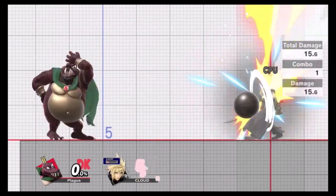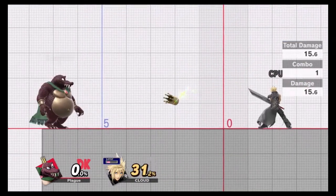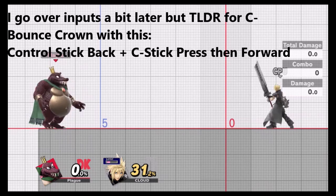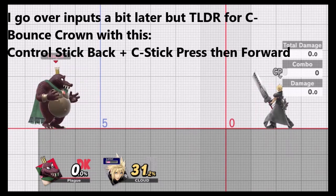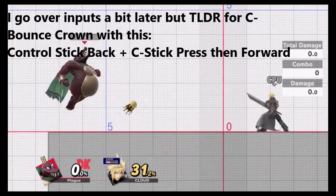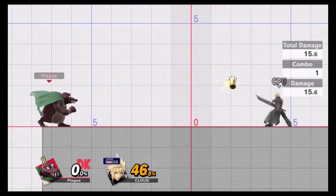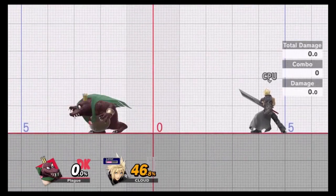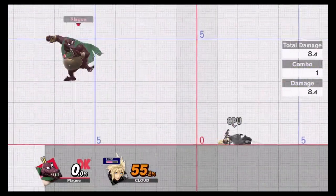I'll need to demonstrate. I just did that with the right stick input. What does this mean? Well, as you saw there, I did a C-Bounce Crown, also known as C-Stick Macro Specials, or Mac Crown, like this. That was a Crown Bounce, by the way. Crown becomes a bit insane now, because you can do Mac Crown with one input. It's really easy — this is effortless. And that was just normal input there.